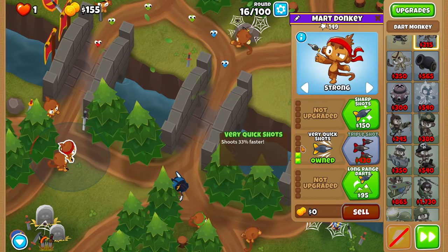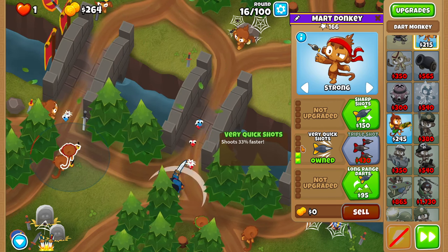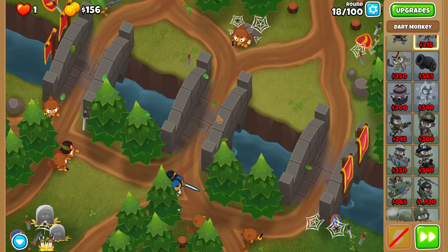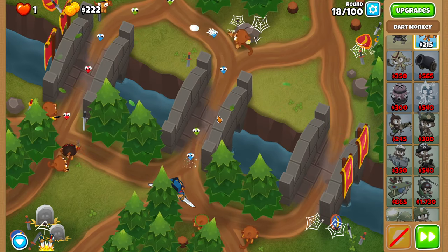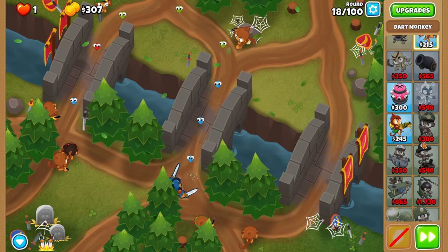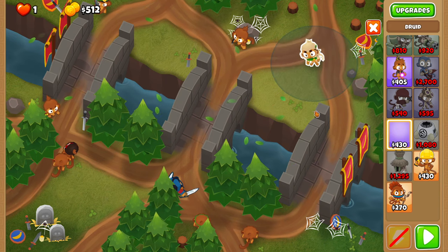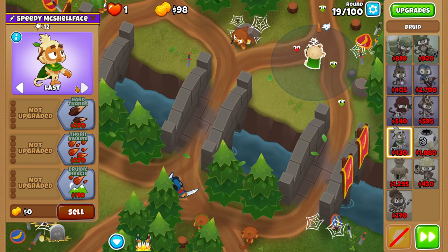For round 16, upgrade your left quick shot dart monkey to a very quick shot dart monkey, and we'll also get him to triple shot in the middle of 17, or just at some point before 18. It doesn't really matter. Before round 19, we're going to place a druid as top right as possible, just shoved into this corner, and we'll set him to last.